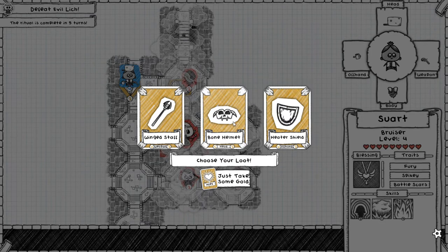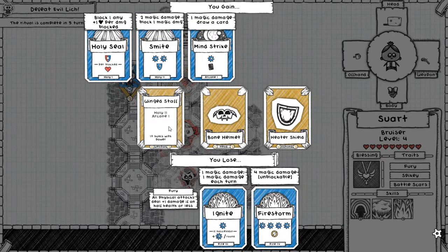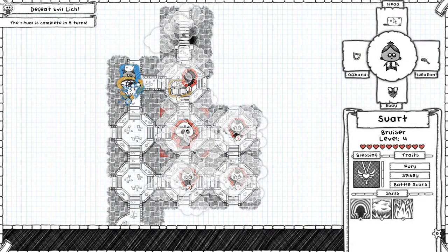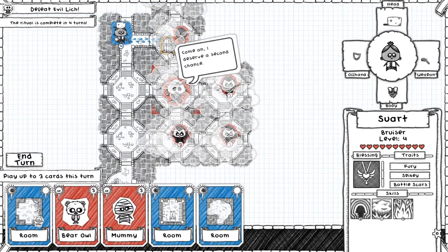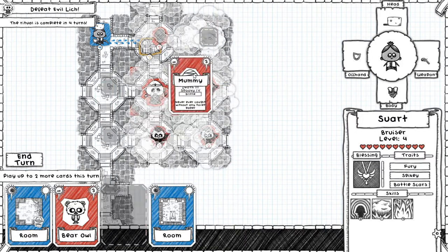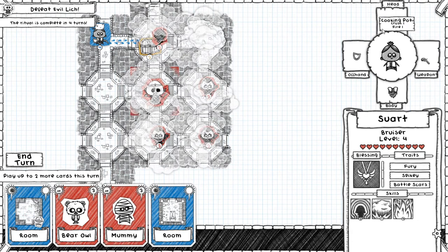It's a really big swing whether you draw ignite early or later, but you've got to give yourself chances to get lucky and sometimes you will get lucky. These options are all great — the winged staff is really good. I don't want to replace the fire, but I'm already at fire four. The heater shield gives fire two and the flintlock gives fire two, so the fire from my cooking pot is actually wasted now.